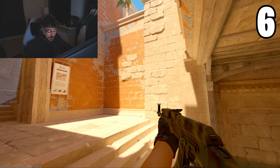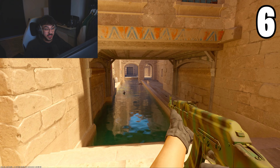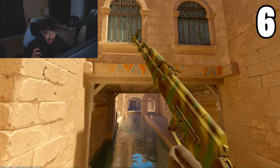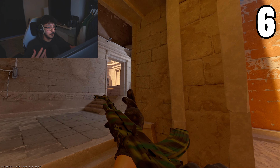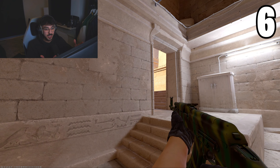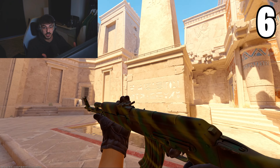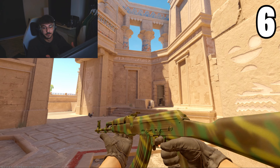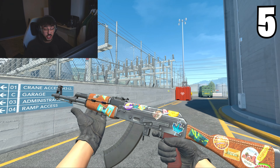Here we have the Jungle Spray AK. All I have to say is: if you've ever wondered what it's like to wear glasses, or how people with glasses see without them, this skin is it — just pure blur, nothing else. Personally, if I took my glasses off, this skin would just be white. All the colors are combined — that's how bad it is.